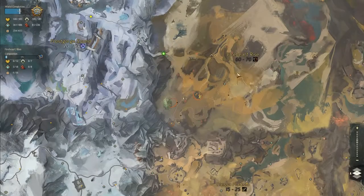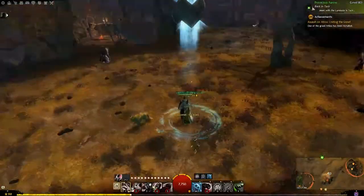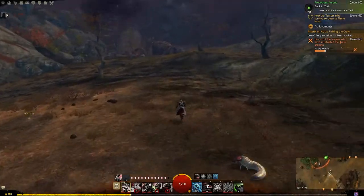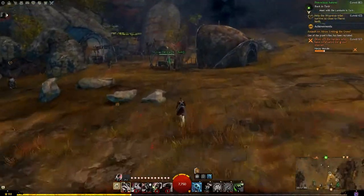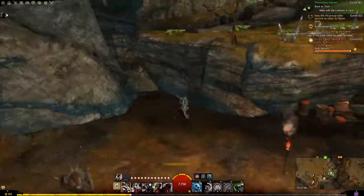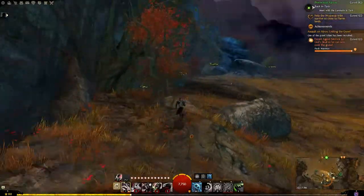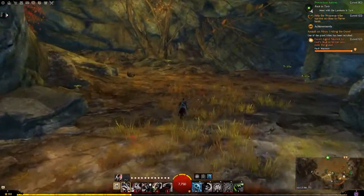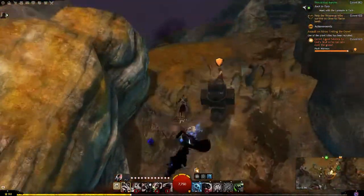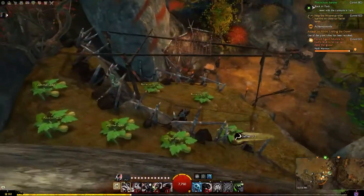Next we're heading over to the Apostate Waypoint in Fireheart Rise. We're going to head slightly southwest right over here to this little camp. You're going to go up this little hill, and there's a cave in the back that's going to get you to where you need to go. Follow the cave, pick up the Platinum if you want. You should be able to easily jump down to get the Butternut Squash right here, and all should be right with the world.